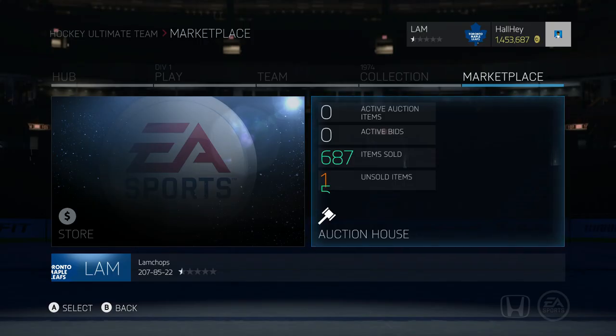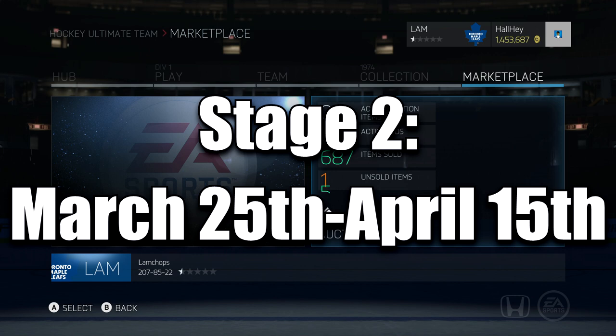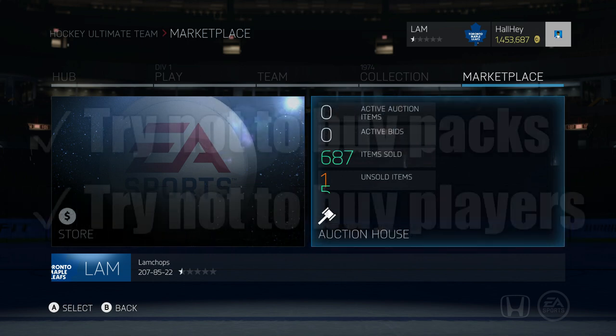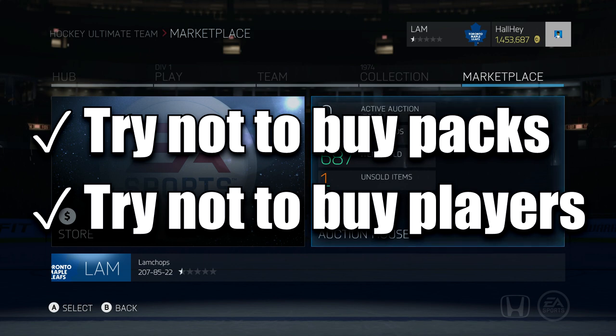Not every card will drop in price, but most base cards and recently released HUT Lives are going to go down. People are going to sell their players right away when Team of the Year drops so they can buy more packs. There will be 30 or 40 Jonathan Toews and 30 or 40 Matthew Tkachuk on the market — you don't want to be stuck unable to sell yours. Step two: pretend we're fast-forwarding to March 25th when the Community Team of the Year releases.